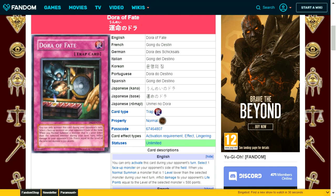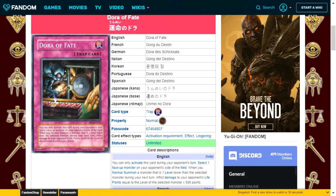Dora of Fate is a normal trap card that can only be activated during your opponent's turn. Select one face-up monster on your opponent's side of the field. When you normal summon a monster that is one level lower than the selected monster during your next turn, inflict damage equal to the selected monster's level times 500 points. It's fine but very situational — realistically your opponent might summon a level 4 and you summon a level 3 for 1000 damage. Too specific to be consistently useful when there are better burn cards available.